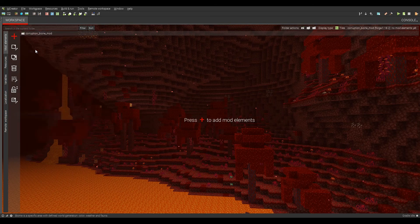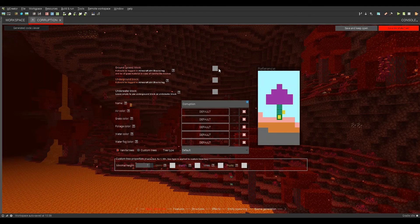I'm going to be giving a pretty basic biome tutorial. I'm going to be writing 'corruption'. So this is going to be kind of a nether corruption, you could say. We're going to start off by making the ground — Crimson Nylium. And the underground block will be netherrack.